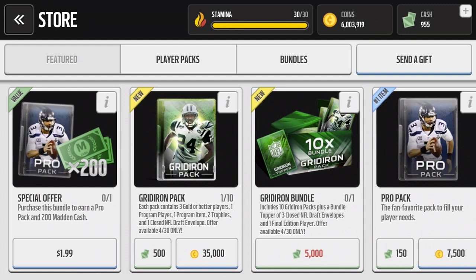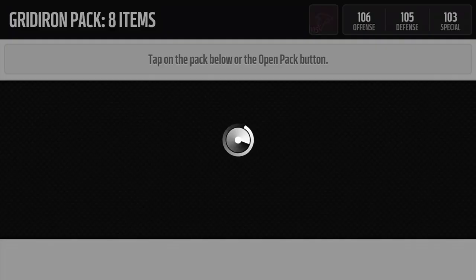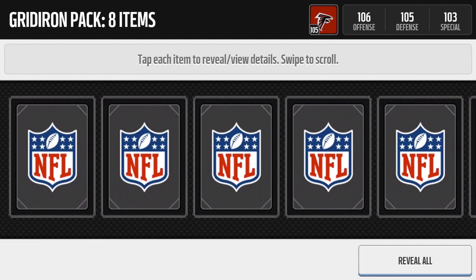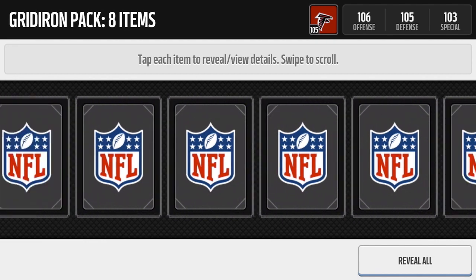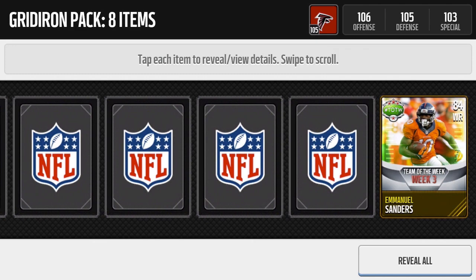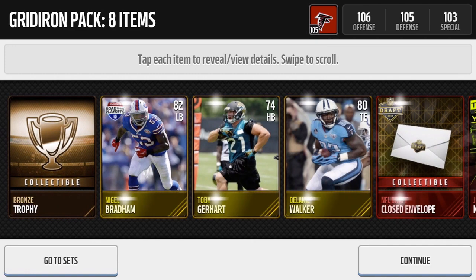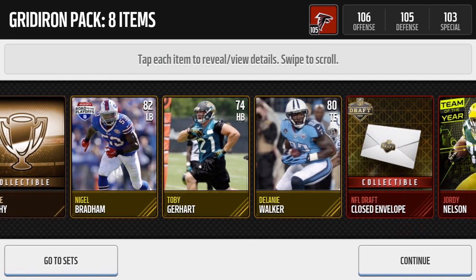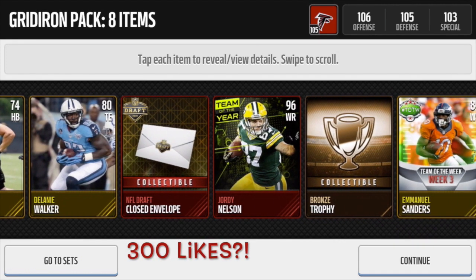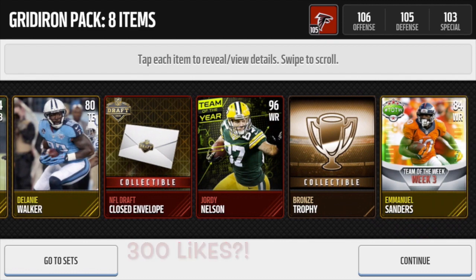Let's get into the first Gridiron pack, guys - see if we can bang out a red. Here we go, start off from the front. We get a bronze trophy. Since there's so many packs I'm just going to fly through them. We get an Emanuel Sanders team of the week, Nigel Bradham, Toby Garrett, Delaney... oh, team of the year Jordy Nelson! Sweet! Off the bat, team of the year Jordy Nelson!